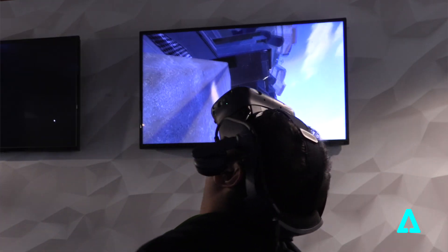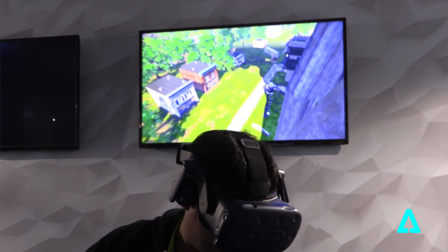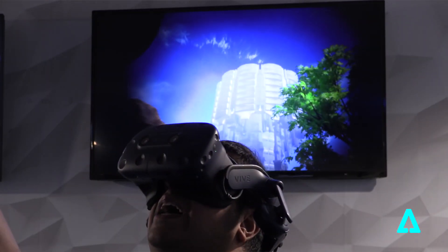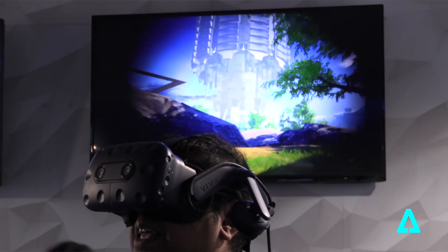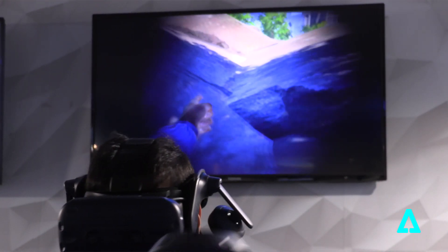Unity has obviously been a really great engine to work with. They have a lot of great integration directly into VR, which has been super helpful. Something we've really tried to do with Population 1 is push the limits of what graphics can look like by making a beautiful, lush vegetation and open vibrant world in Unity.